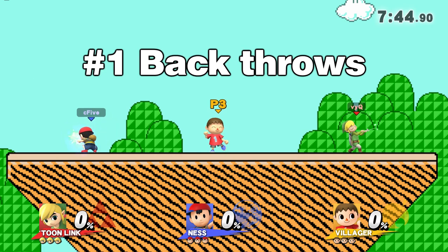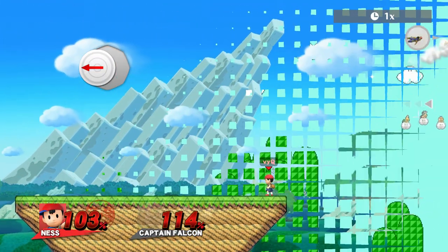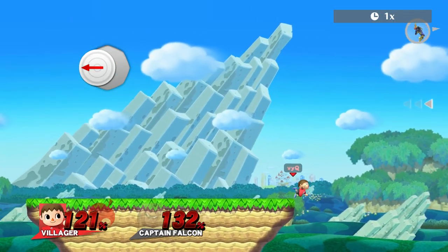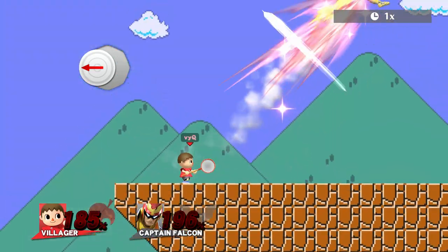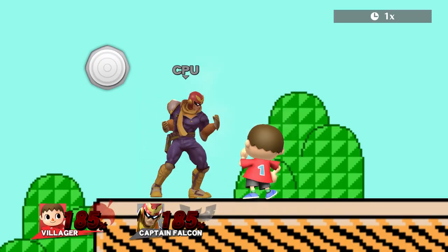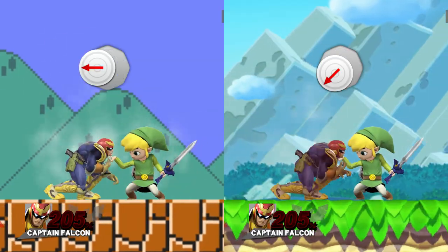Number one: the strongest back throws — Ness, Villager, and Toon Link. In most cases, pressing towards the stage is the optimal way to DI. But in some rare cases, when you are very far away from the side, you can press diagonally down and towards the stage to prevent dying to the top.